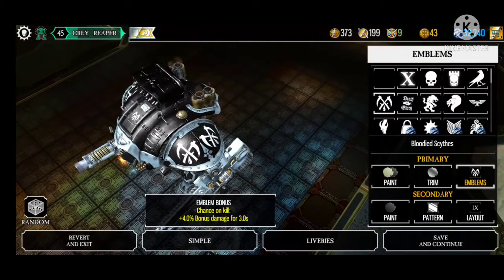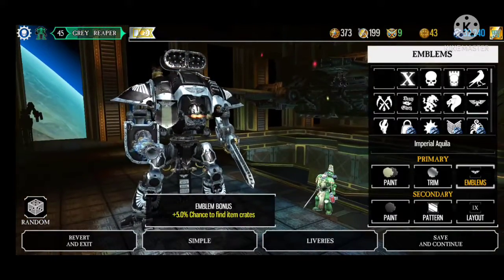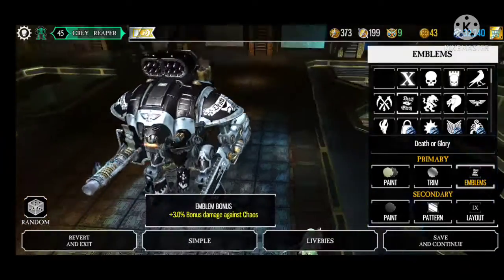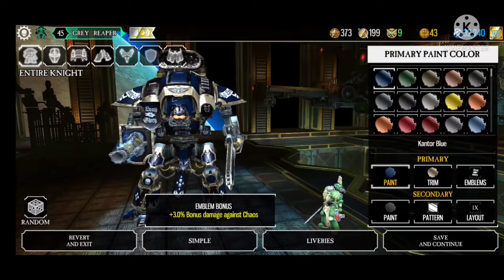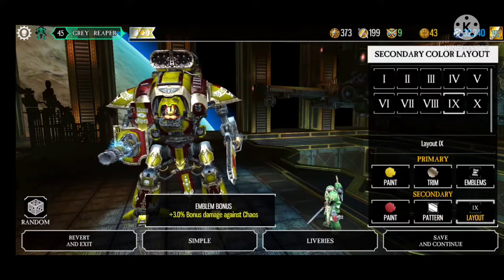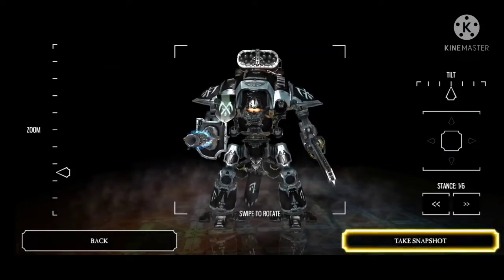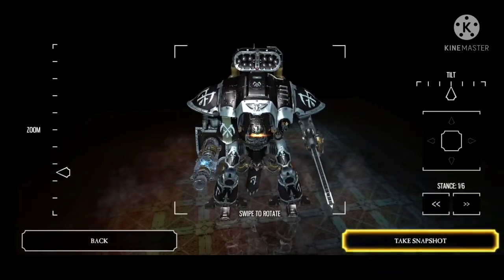When you click on painting, that gives you the options to change the livery on your Imperial Knight. You can see the various colors you can change your knight to. A lot of the colors you can either buy with ore or with gold, but I like my gray and my blacks. You can also change the different patterns on your shoulders and your head and stuff, but I'm just going to leave it the way I like it. You can also take snapshots of your knight, save them to your phone, and send them to your friends — they're pretty cool.